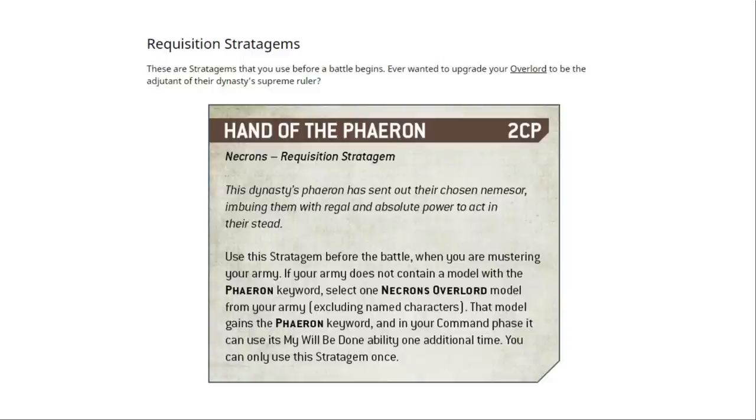Next, Requisition Stratagems — these are the stratagems you use before a battle begins. Ever wanted to upgrade your overlord to be the adjutant of their dynasty's supreme ruler? Hand of the Faerun, 2 CPs. Use this stratagem before the battle when mustering your army. If your army does not contain a model with the Faerun keyword — and that's a new keyword — select one Necrons Overlord model from your army, excluding named characters. That model gains the Faerun keyword, and in your command phase you can use its My Will Be Done ability one additional time. You can only use this stratagem once. This sounds quite good. This Faerun keyword is new, and I wonder if the 1 CP stratagem to give you two My Will Be Dones will be gone, replaced by the Faerun keyword somehow. We're only seeing half the story until we get the full rules.